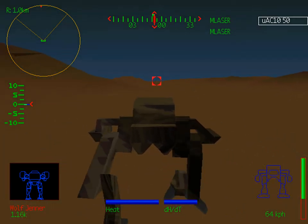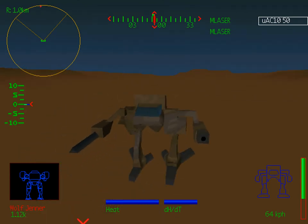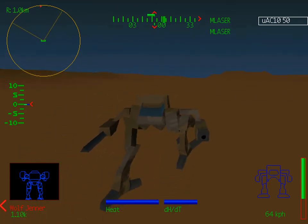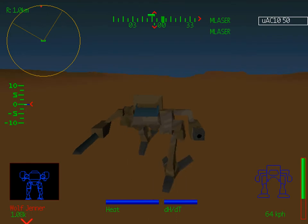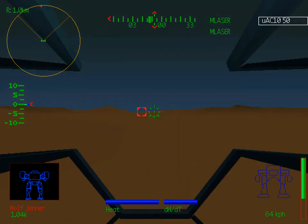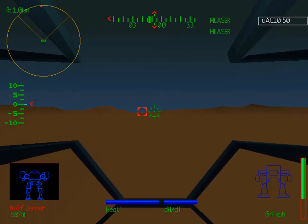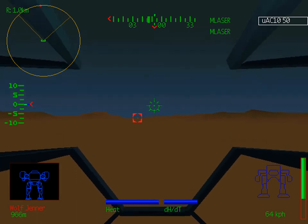External camera engaged. I'm piloting a Kit Fox, which, as we saw, does not have a very good torso twist, which makes it not particularly enjoyable to drive. It makes it difficult to aim properly. You can aim up and down okay, but left and right is kind of a problem.